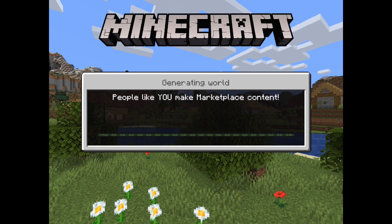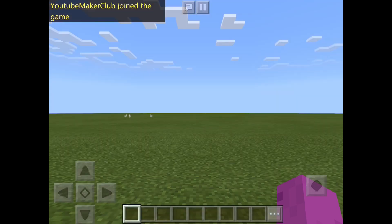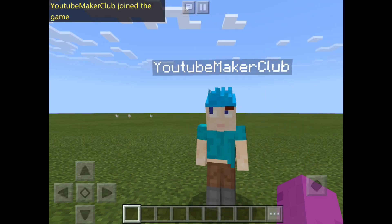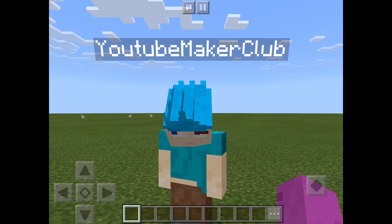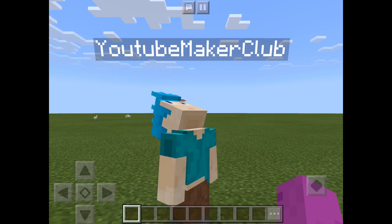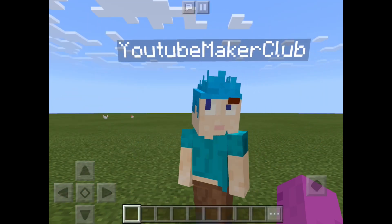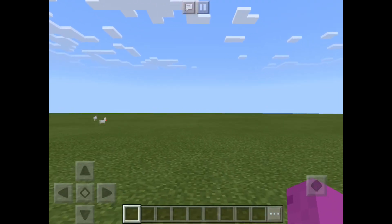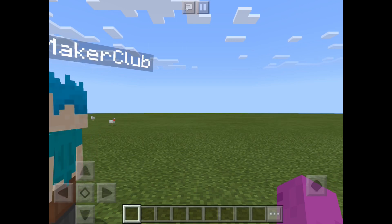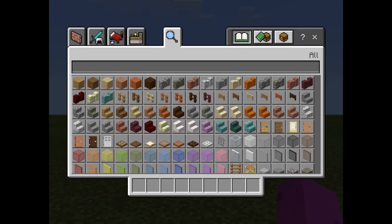The world is created! Georgie joins. Oh hello — what are you called? YouTube Maker Club — that's the channel you're going to subscribe to. So tell me, what am I doing here? What is this flat land with some animals? You can go forward. I'm running! What's this bar down at the bottom? That's the hotbar. What do I do with the hotbar? Press the three dots and that shows all your things you can use.